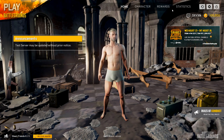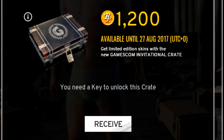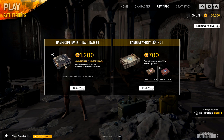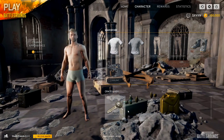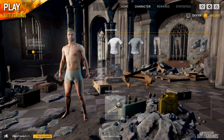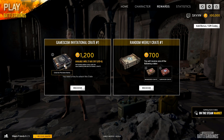We get to have a look at which items and what sets we can put together once we purchase these crates. Looking at rewards with our 100,000 BP, we are gifted Gamescom Invitational crates — available until the 27th of August. It says you need a key to unlock this crate as well as 1,200 BP. The keys are $2.50 on Steam. If we go to our character page it shows crates and keys, including the Gamescom Invitational keys you'll need to purchase.